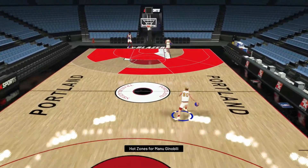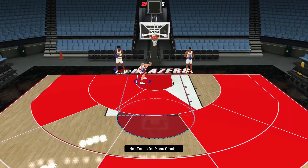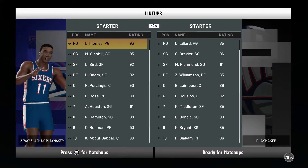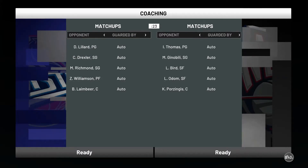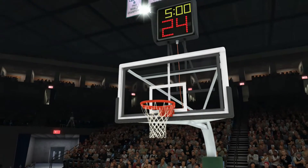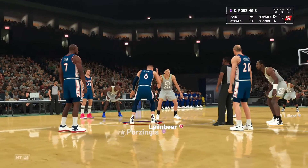His dribble moves are decent — a solid behind-the-back, good between-the-legs, and a pretty normal dunk package. We're playing against Dame and free-agent Clyde Drexler. I played against a squad earlier running eight free agents plus Kobe and Shaq starters — most frustrating game ever. My team is significantly better than his. Hopefully he's not a button shooter because if he is, he's going to have problems with Bill Laimbeer.